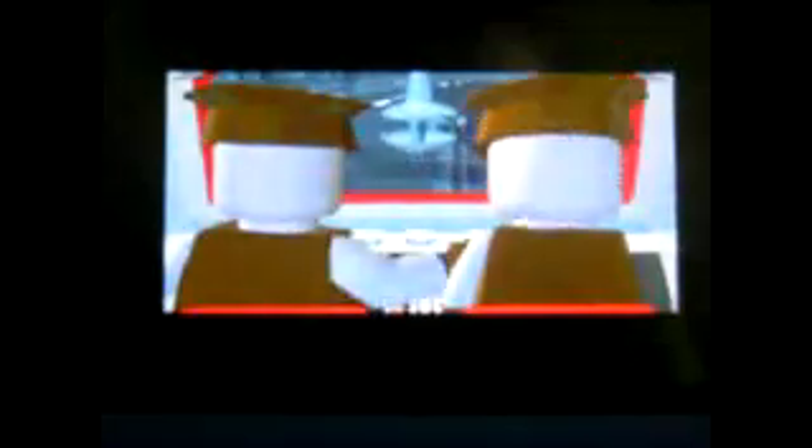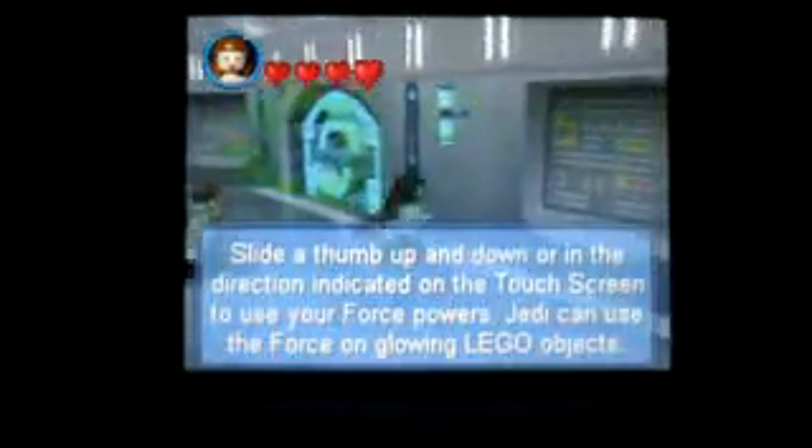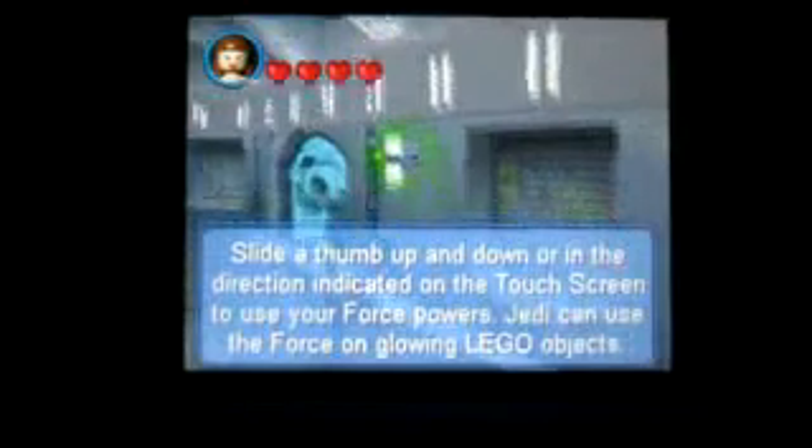Press start to skip the intro. My nice blue 3DS — it used to be a red 3DS but it broke. So here we are in the droid control ship, starting out by getting our first LEGO studs of the main game.